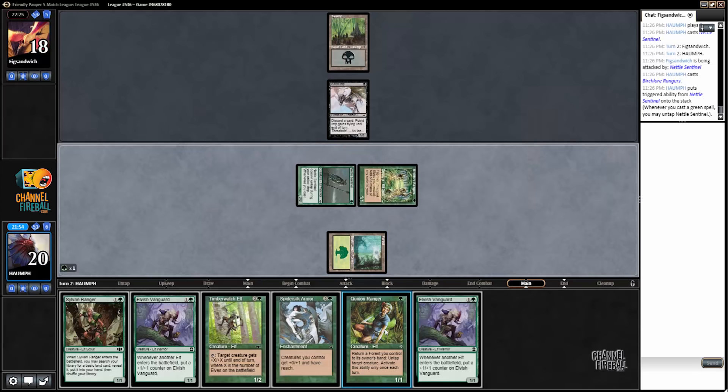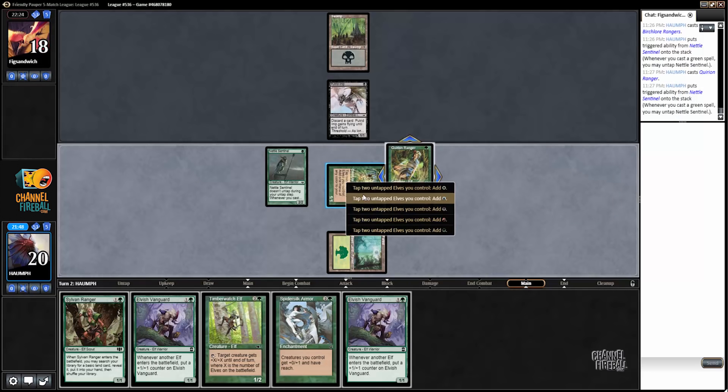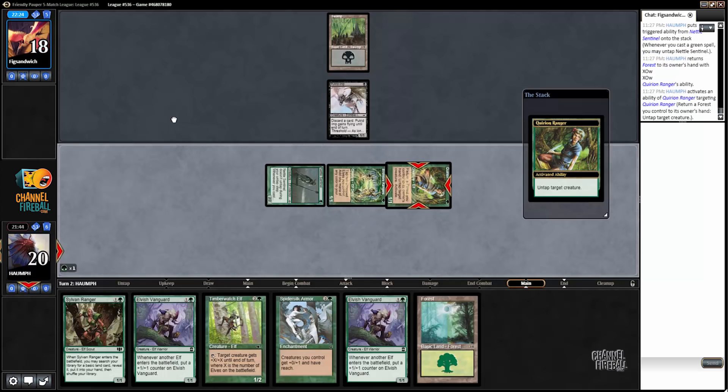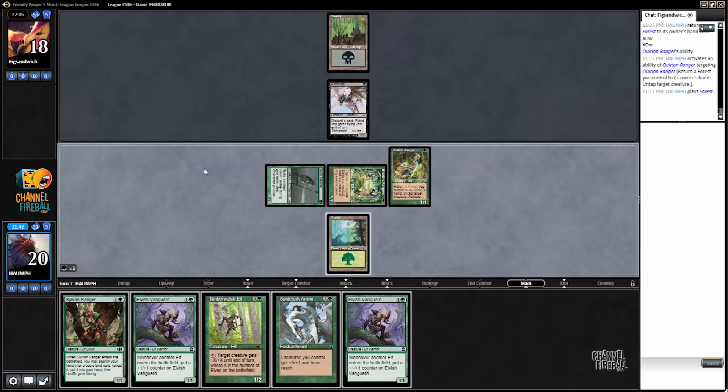Green, Quirion Ranger, green. My opponent has a removal spell now, although it's not really going to matter here — if they kill my Quirion Ranger, so be it. The real question for me is whether or not I want to play Elvish Vanguard or Sylvan Ranger. Probably just the Elvish Vanguard. I can't play anything else — I only have access to one and a half mana.